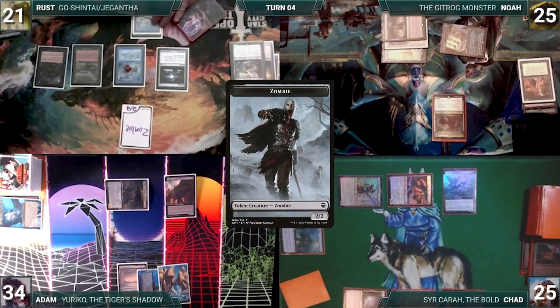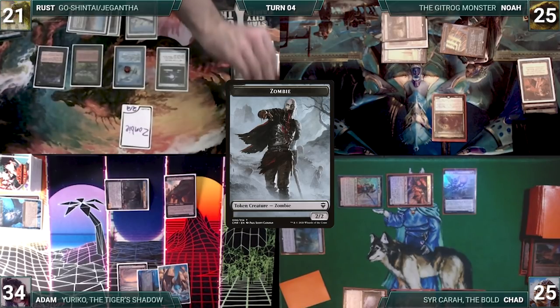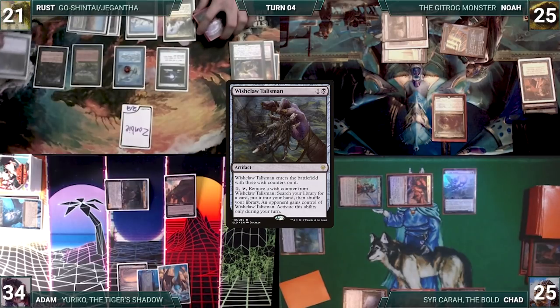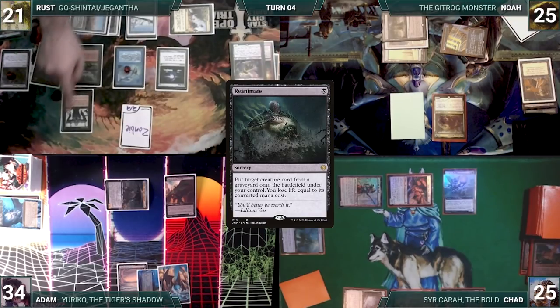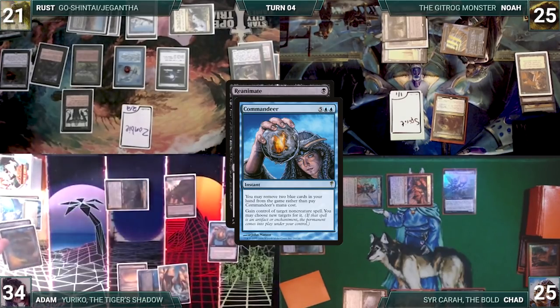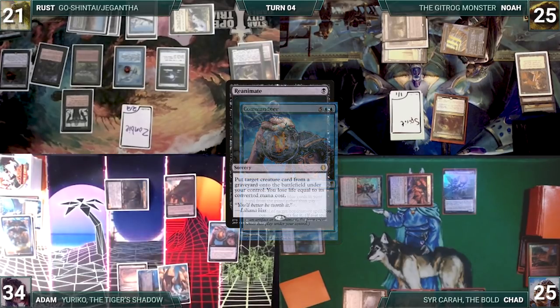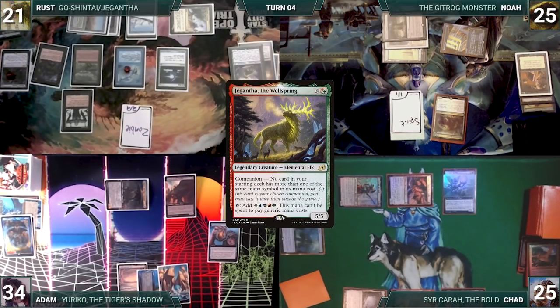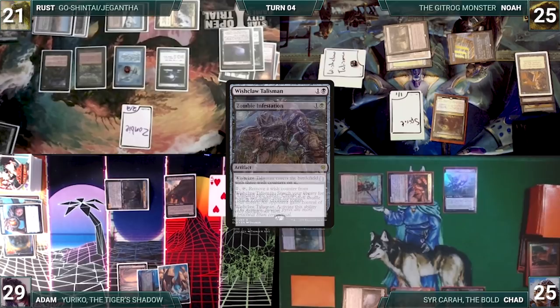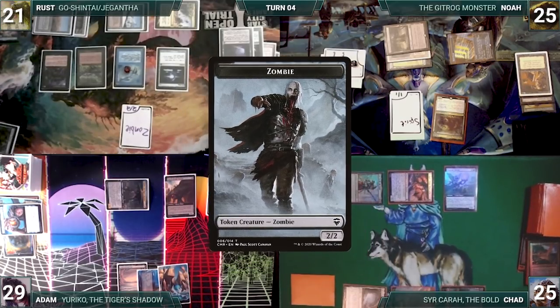During his upkeep, Rust pays for his Remora. He draws and in his first main phase hits 2 black through Carpet of Flowers. He plays a Forbidden Orchard, casts Wishclaw Talisman, taps Forbidden Orchard giving Noah a 1/1 Spirit, to help cast Reanimate targeting Giganta the Wellspring. In response, Adam casts Commandeer for its alternate cost, exiling Force of Will and Blinkoth Infusion, targeting Reanimate. Remora triggers and Rust draws. Commandeer resolves and Adam reanimates Giganta, losing 5 life. Rust activates Wishclaw Talisman, fetches a card, and passes Wishclaw to Noah. He discards Elvish Mystic and Gemstone Caverns to Zombie Infestation, creating a 2/2 Zombie, then passes.